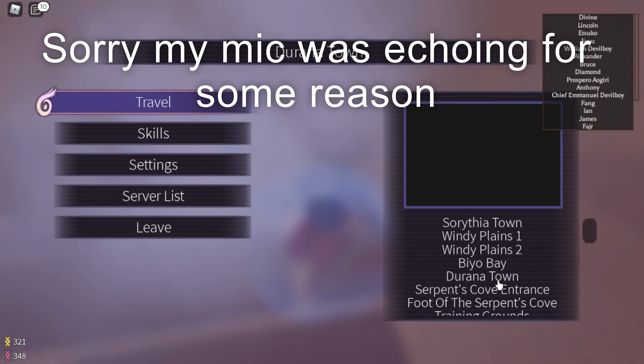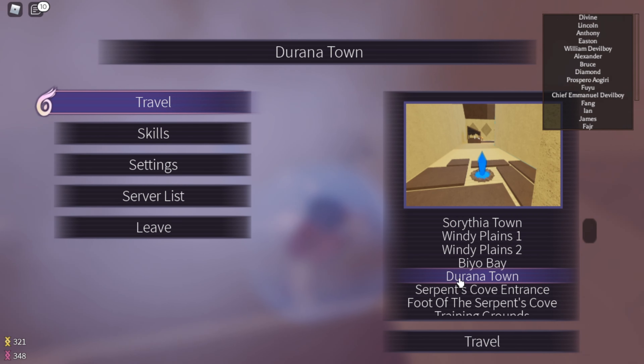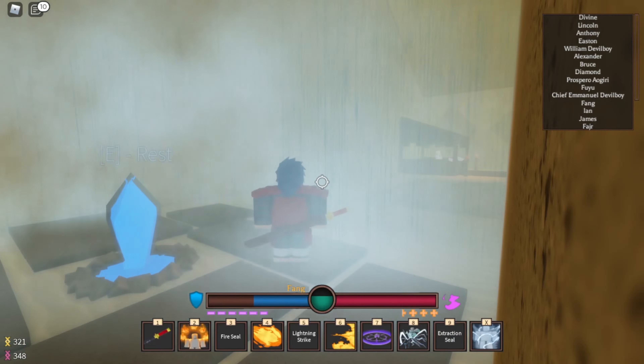Hello, what's up everybody? Today I'm going to be showing you guys how to get accessories. Pretty much what you want to do is go to Dorana Town — it's like the desert town. You guys should have this place, and if you don't, it's very easy to get. Then you just want to come up here.